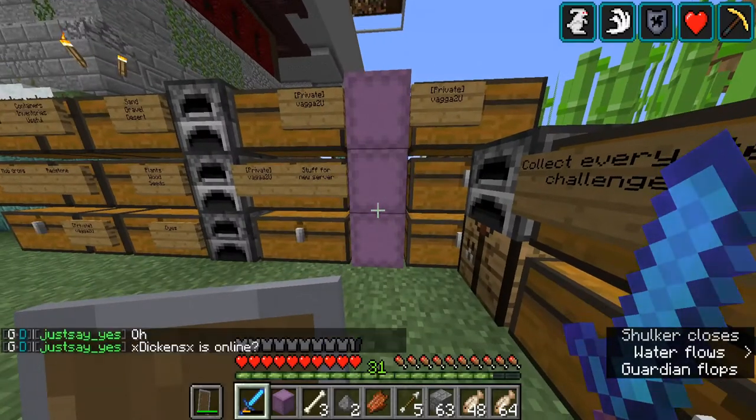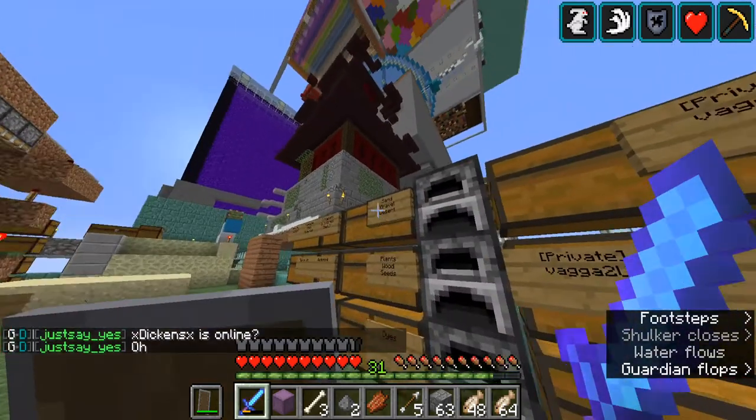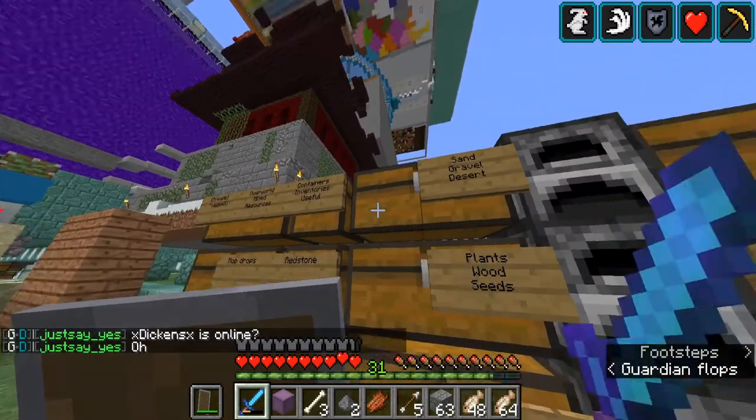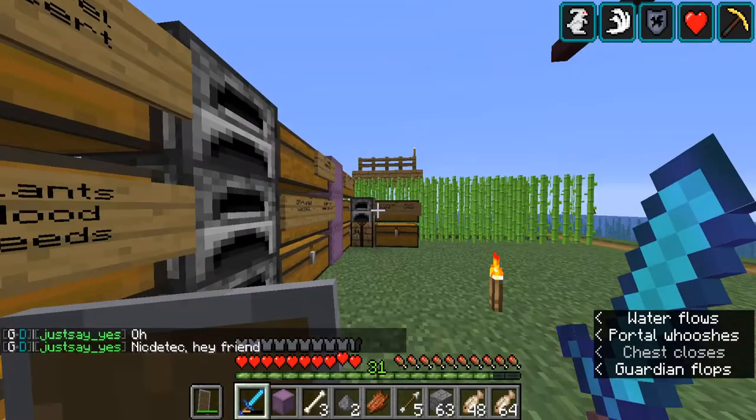And in terms of slash chest — gravel, seeds. This is awesome, everything is nice.